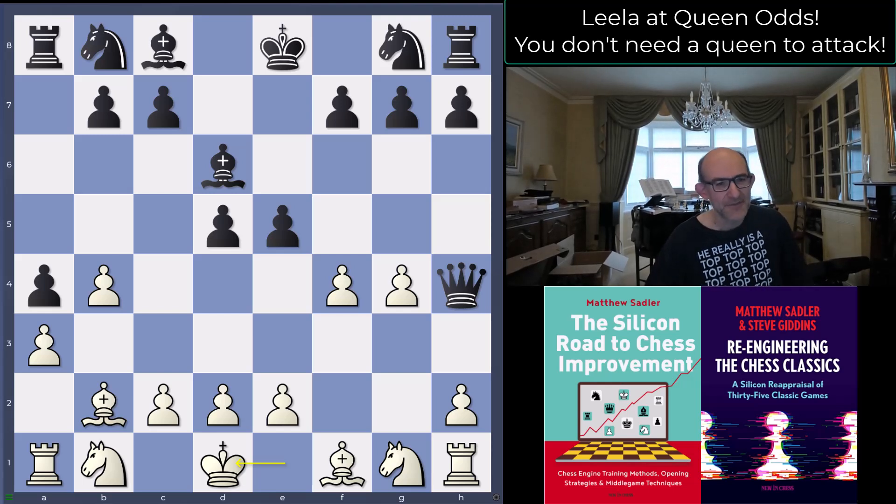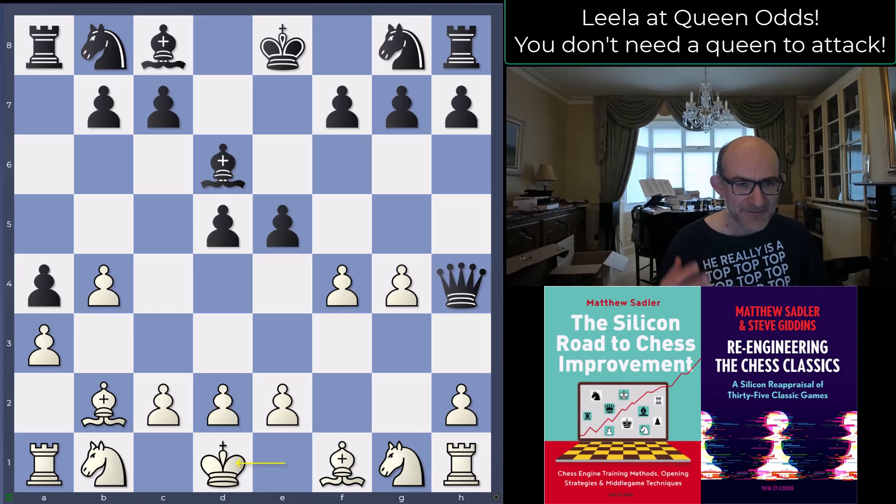The real challenge for human players is keeping concentration all the way — not seeing the game as 'I'm winning so I must win,' but seeing it as a test of your concentration from beginning to end. If you can play a game against Lila and keep control all the way with queen odds, not giving Lila the sniff of a chance, then you're playing well and you've really learned something. That will stand you in good stead when you're there to convert your own advantages. Queen odds in particular will teach you this — rook odds and knight odds is the same but at a much higher level.